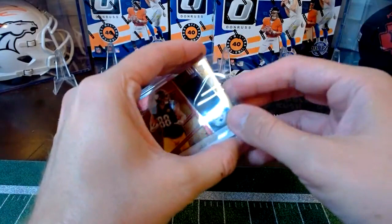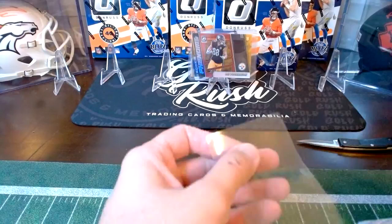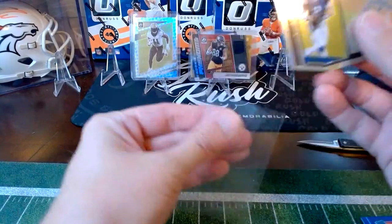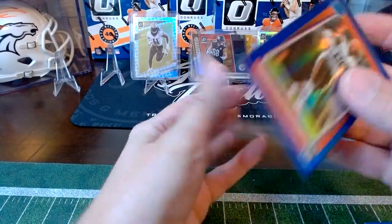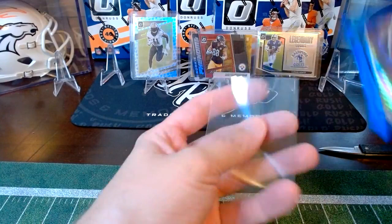Not terrible for the first box. Nice looking Alvin Kamara there. Definitely ready for football — it was so nice to watch some football the other night. Luckily I have the Peacock app so I was able to watch the game through that. I've got Stefon Diggs and Josh Allen on one of my fantasy teams together, so that was nice. I think they put up almost 60 points combined between the two of them.